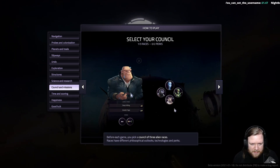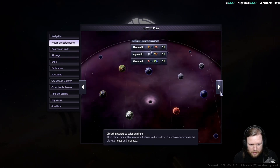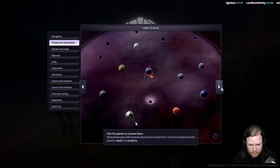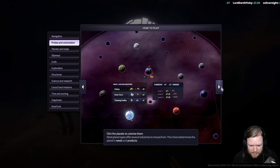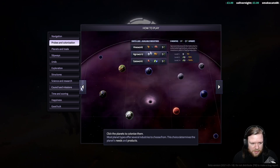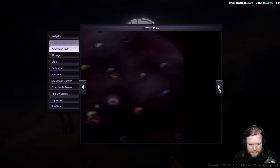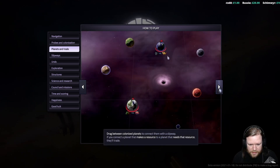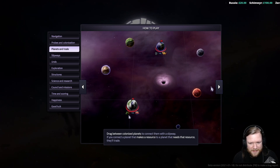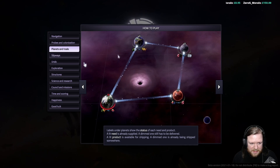Before each game, you pick a council. Click on the planets to colonize them — that would have been useful to know. Most planet types offer several industries to choose from, and your choice determines what the planet needs and produces. I thought these arrow keys would just go between these screens because it looks like it's just one screen — but it does go between them. That's a little confusing. They might want to have a page indicator like 'one of two' within these categories, otherwise players will do what I just did.